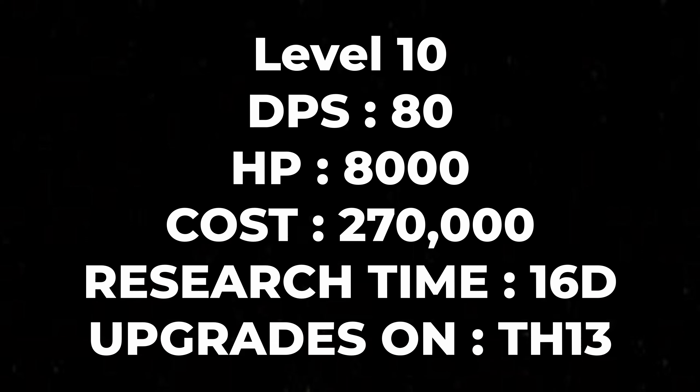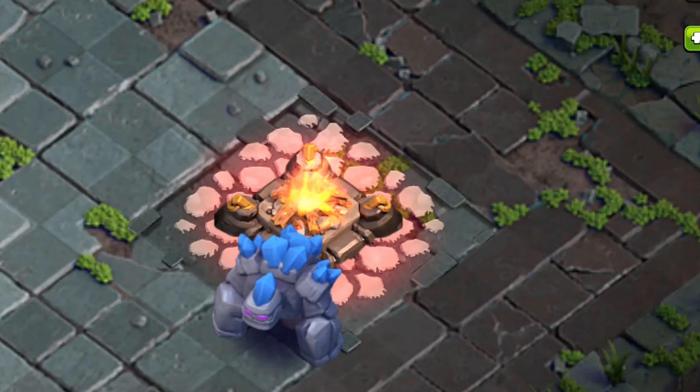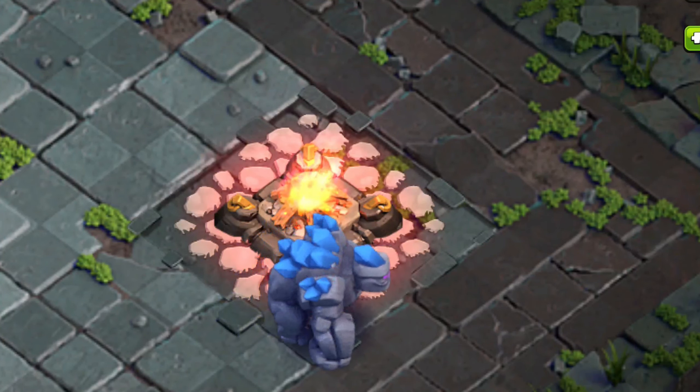Let me upgrade to level ten. Here are the stats and here is how the level ten golem looks. The skin of the golem has changed to a bluish tint and the crystals are again back to a bluish color. I don't know why they keep doing this, but the golem again has blue colored crystals.